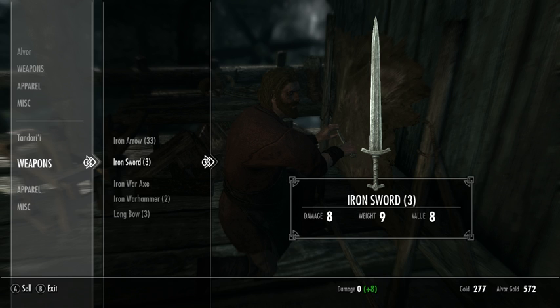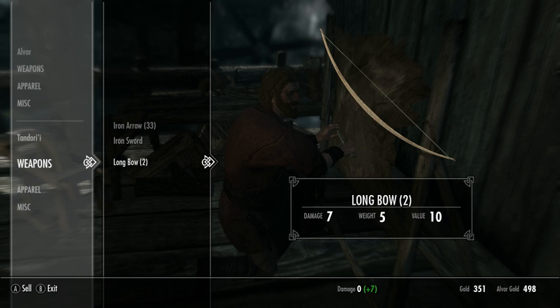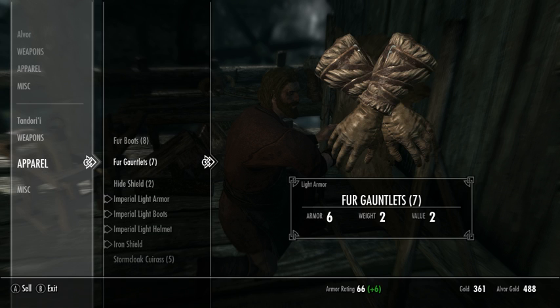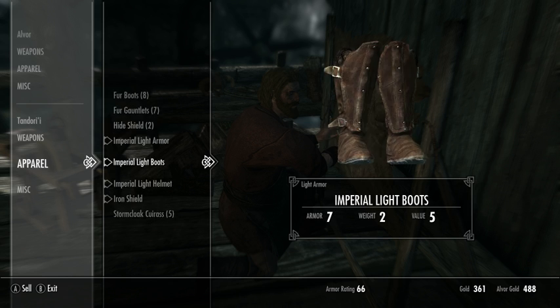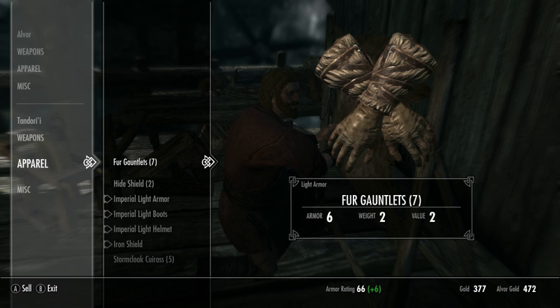Here we're going to sell stuff we don't need to get a little bit more cash. The merchant only has so much cash himself, so you can't sell absolutely everything. But you can definitely cut down on things you don't need — you want to keep the best stuff for yourself and sell what you're not going to use.